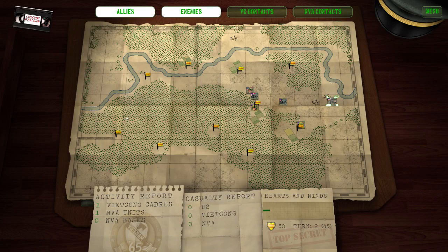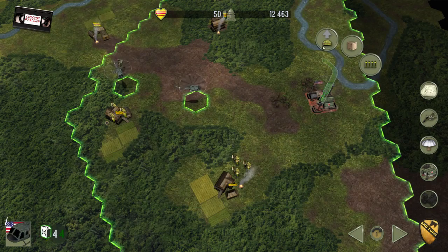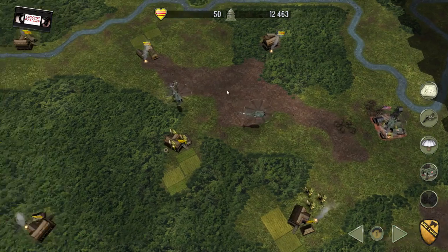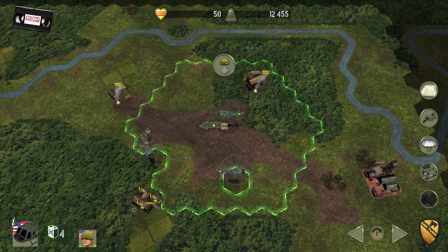At the end of each turn you'll get to see the map — I can call it up any time I like — but if local villagers have given me any information, it will show up on the map at this time. Let's get my last infantry unit in play. Obviously, these guys can't drop off in the jungle because there's no place for them to land.